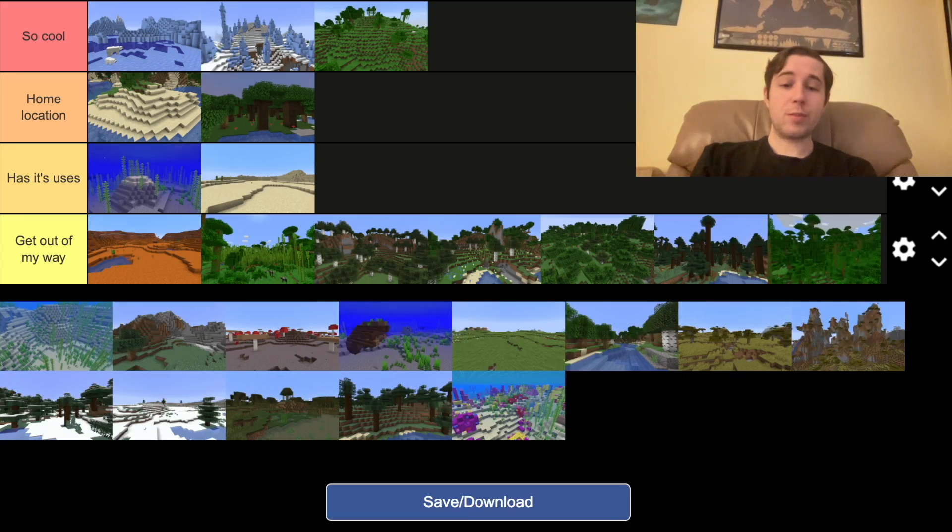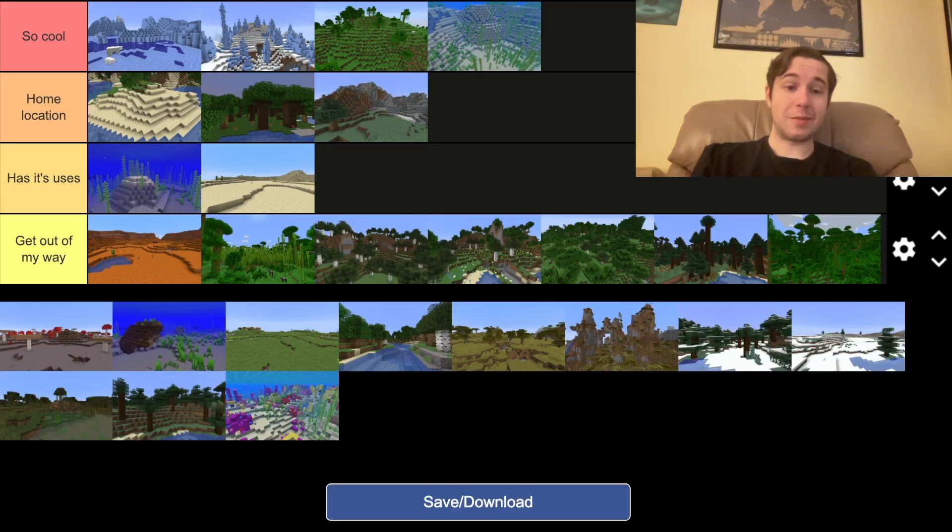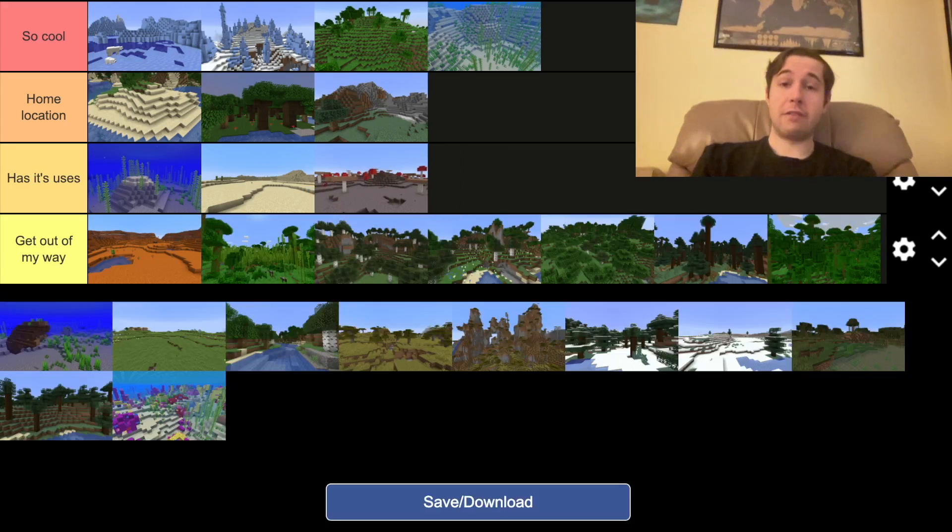This is another forest. There's probably different names for all these forests, but they're all useless. This one looks cool. Compared to the other underwater one, it looks very nice — you could build like a glass thing in there and it would look very cool. I wouldn't, because it would take so much effort to sponge it out. This is a nice home location, nice and flat. Mushroom places have their uses — you can get a lot of food from there.